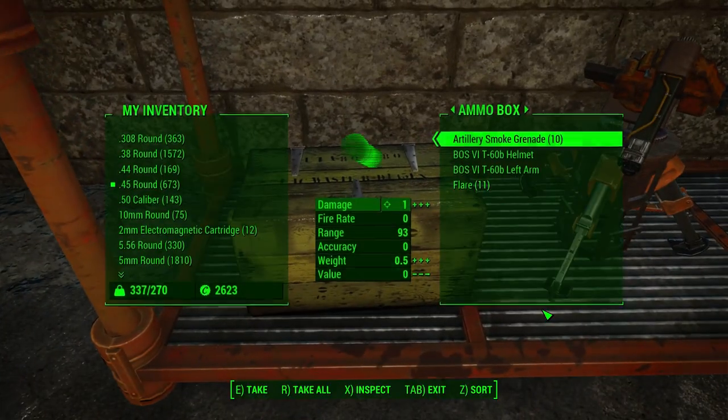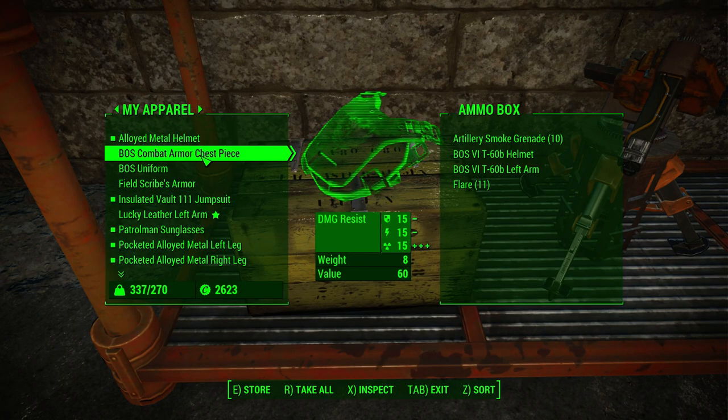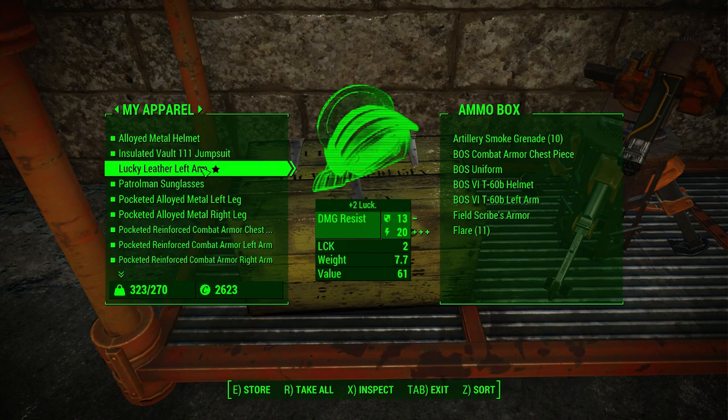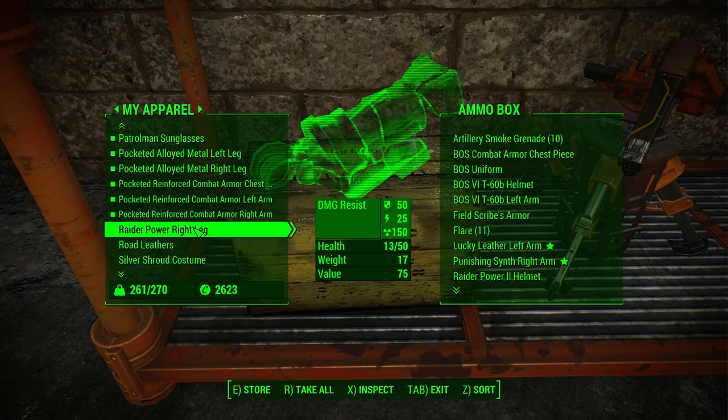I've also painted that armor with all of the Sentinel stuff. I wanted to go ahead and throw all of this stuff in here real quick. That's the raider power armor.